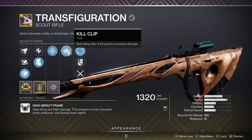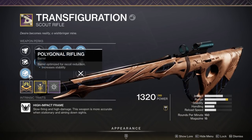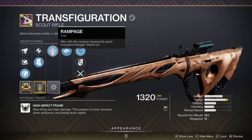DMT is not a scout rifle, keep in mind. The perks we have today are Kill Clip, Rampage, Tactical Mag, Polygon Rifling, and Range Masterwork.